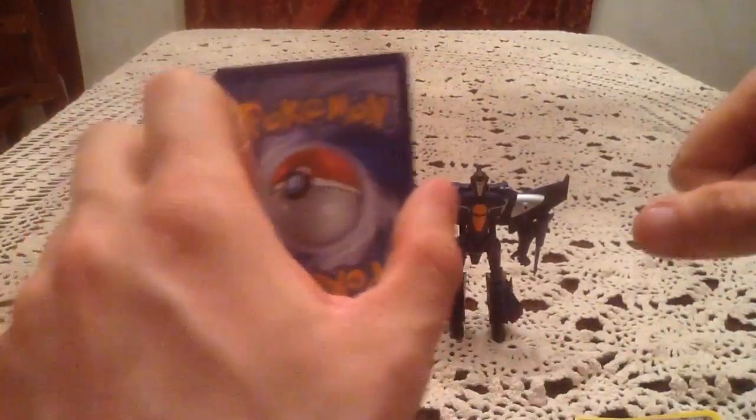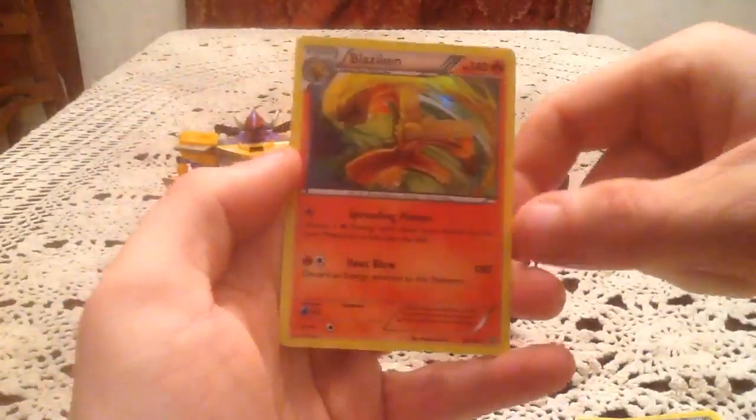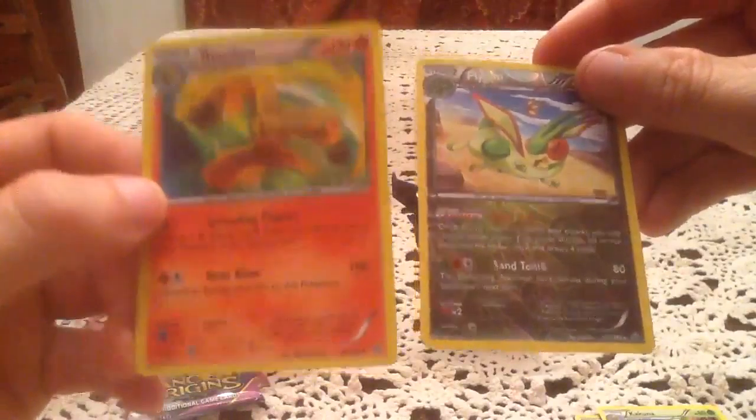It means we have two Rares in the pack. The actual Rare is Blaziken Holo — very cool. I'm missing Manafee still, so I wish you were Manafee. But that was not a bad pack to start off with — a Rare, a Reverse, and a Holo.